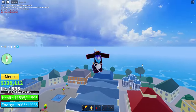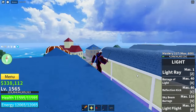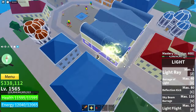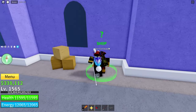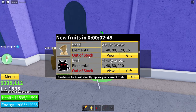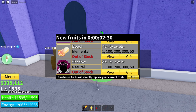What you will need is a Logia fruit — that could be any fruit like the one I have right now: Light. Or any other Logia fruit like Smoke, Flame, Ice, Sand, Dark, Light, Magma, Rumble, and Dough. Even though Dough is not a Logia, it acts as a Logia.